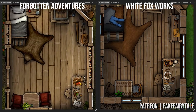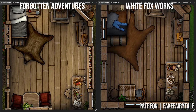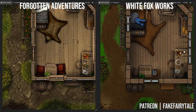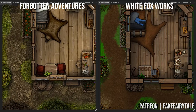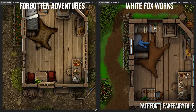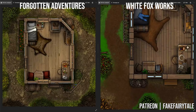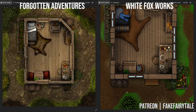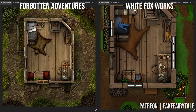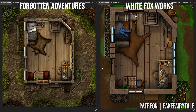Things that Forgotten Adventures does do better are the windows and doors — there are quite a few in the White Fox Works packages, but not as many as in Forgotten Adventures. The new textures by Forgotten Adventures look really good and are something White Fox Works hasn't touched upon yet. That said, the trees would work quite well together, and the barrels look good too, so there are plenty of things that work together really well. I really like that you can use only White Fox Works assets to make a house and you don't need any supplements for it.